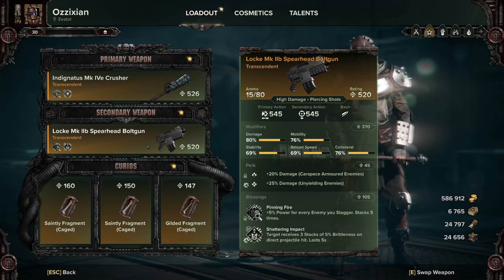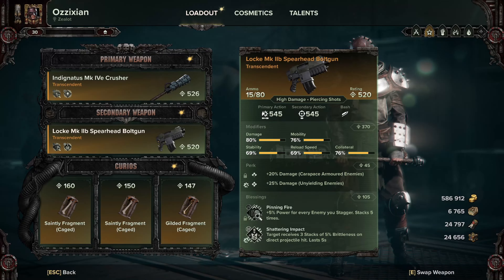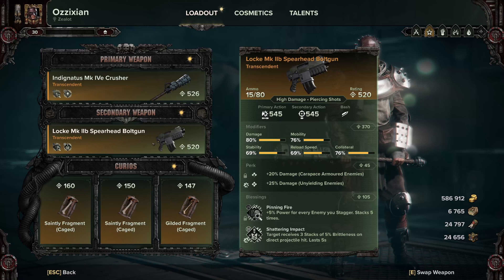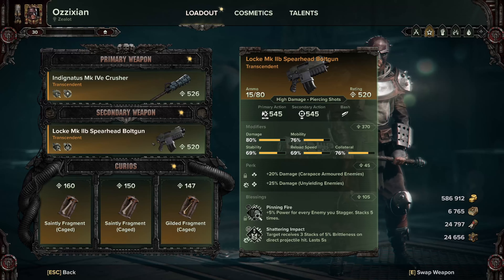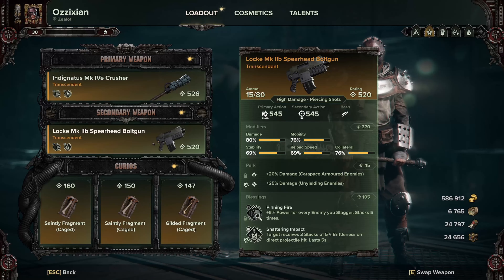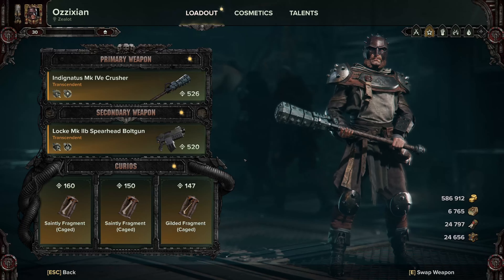We take the Spearhead bolt gun because this build particularly struggles with Carapace and Unyielding enemies. You could also run the revolver if you like, but I prefer the bolter. We get an 80% damage roll and take Carapace and Unyielding damage so you can chew through those guys. For blessings, take Pinning Fire and Shattering Impact — Shattering Impact is especially important because brittleness or rending helps you chew through Crushers and Maulers. You could also take Cavalcade for crit chance if you prefer.